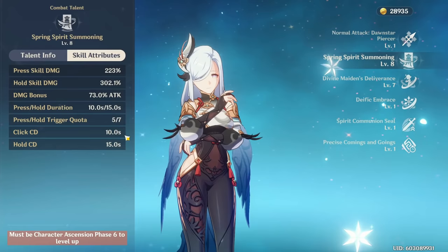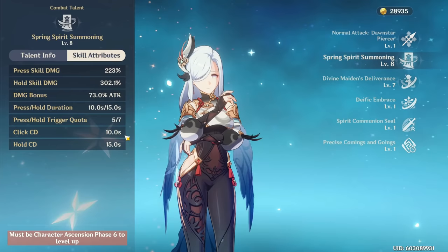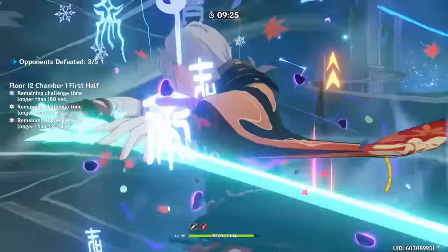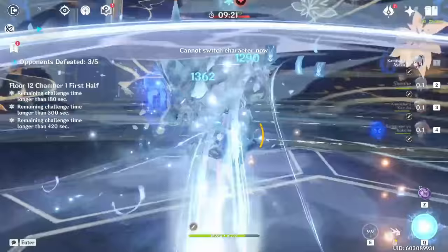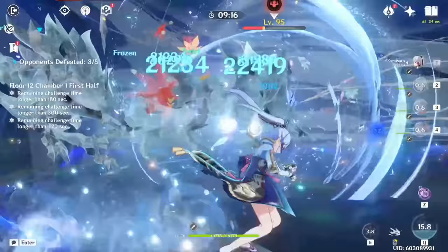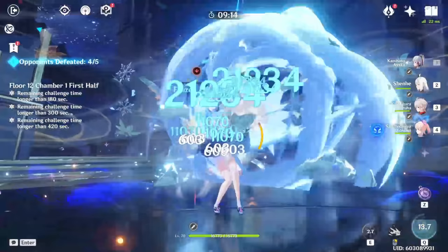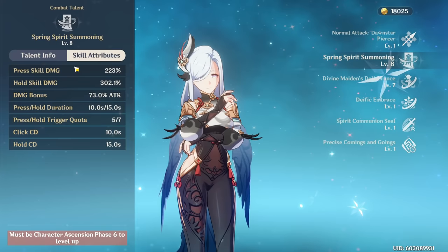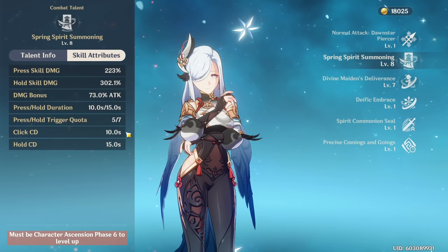In terms of how good the buff is, it's pretty good but it doesn't last that long — only 5 hits when you press or 7 when you hold, especially in AoE. However, there are ways to get more than 5 or 7 quills in one rotation. Since the quills apply instantly to any ability, if you use your skill at the start of your rotation and then swap to Rosaria or Ayaka's burst, then swap back to Shenhe while that burst is on field, you can use your skill another time — basically doubling the quills used for one burst. This is one of the reasons I usually recommend pressing this ability over holding it, as a 10-second cooldown makes rotations a lot easier.